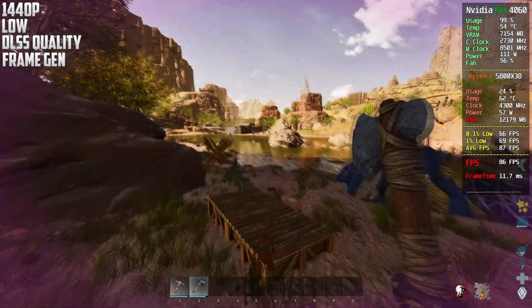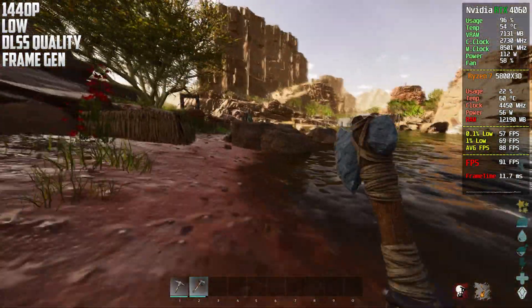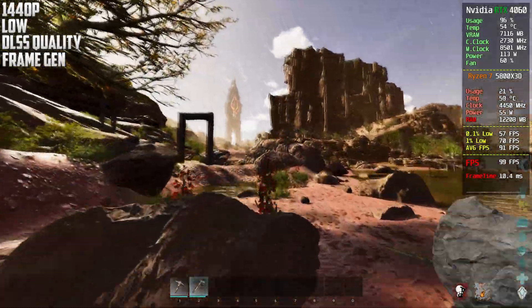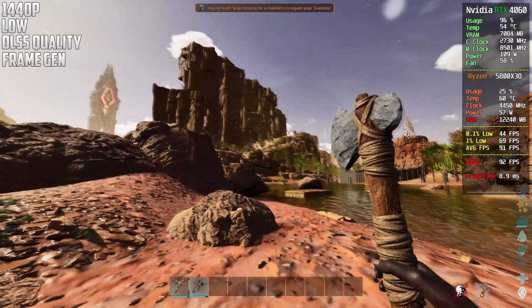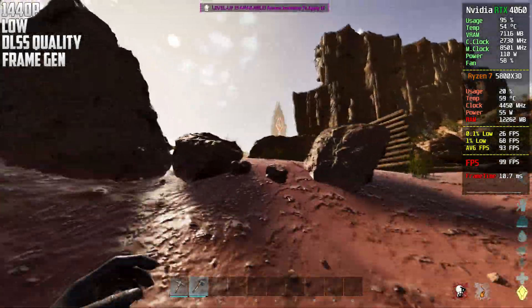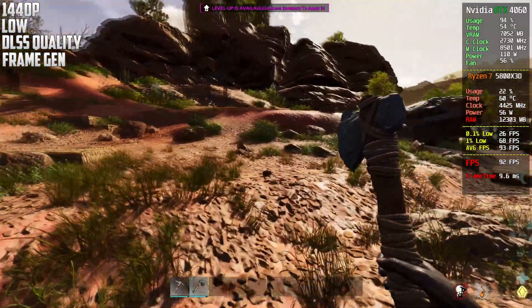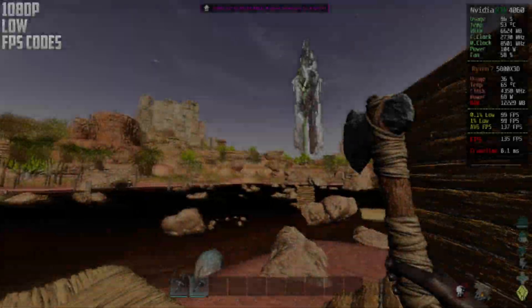This is now 1440p with DLSS on Quality and frame generation — both technologies at the same time. We can actually get a pretty nice boost: around 90+ frames playing at 1440p with the RTX 4060, which is more of a 1080p GPU. We're using the lowest settings, but still, pretty impressive.